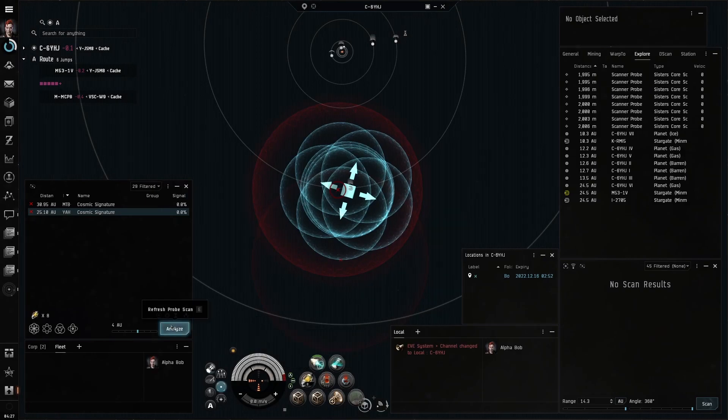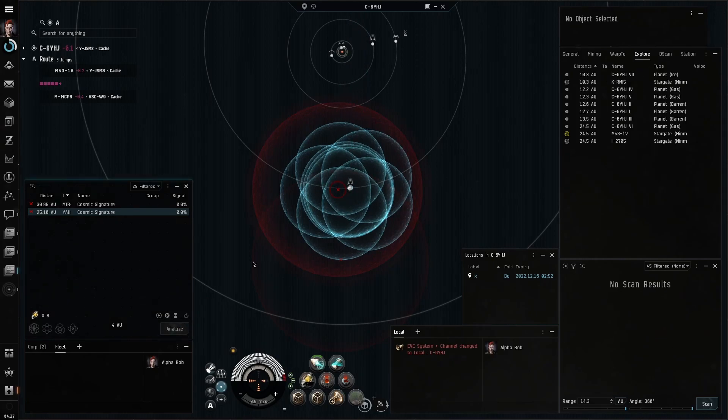I would recommend using Sister's Core Scanner Probes because one missed level 4 relic site can cost you 100 million ISK.